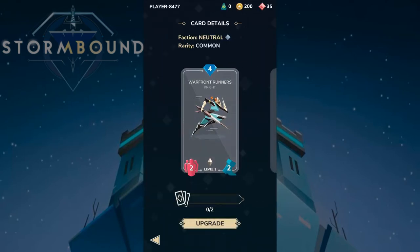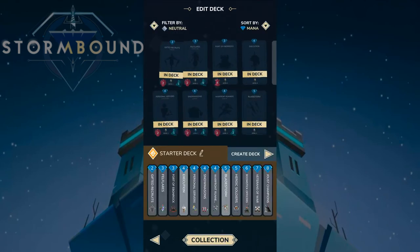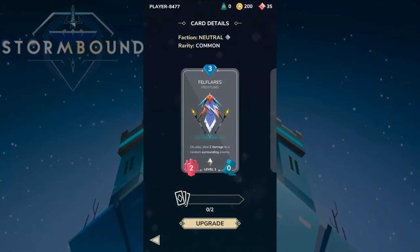For example, Warfront Runner has two strength and two movement, so when played it moves two tiles instead of one — but every subsequent turn it only moves one tile. Gifted Recruit has two strength and one movement.